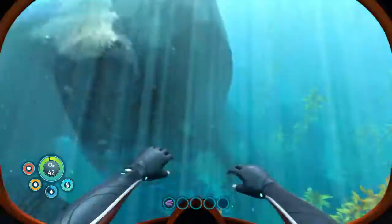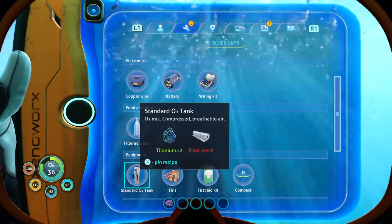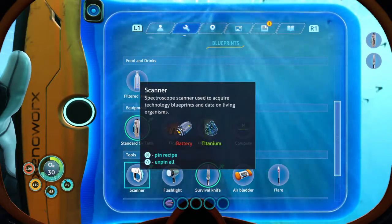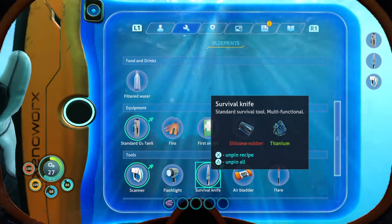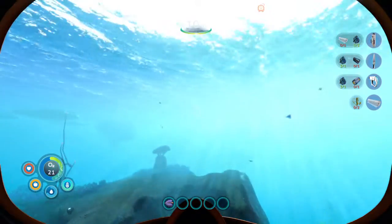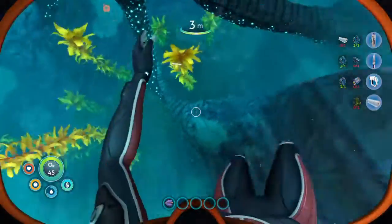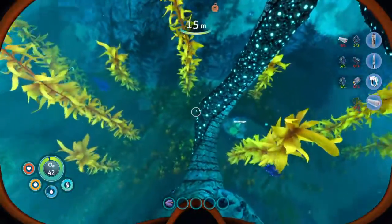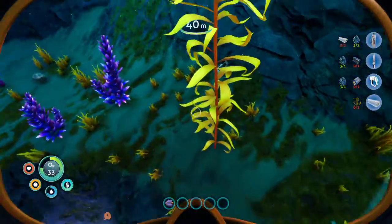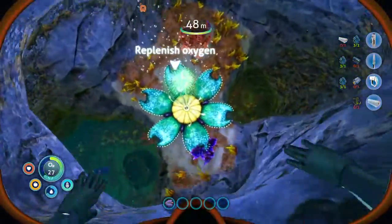We got another bottle of water. Look — we have a grav trap right here! We're on our way. Let's take a look at what we need. I don't remember the materials for the tank. We need to get the knife and the scanner. Look at all the parts down here — there's the grav trap we found, and that's part of the mobile vehicle bay. We can get oxygen here. There are parts of the sea glide too.